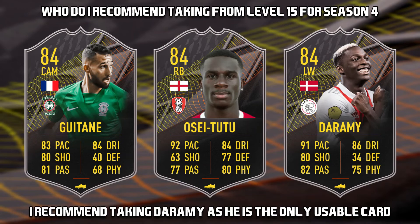So who do I recommend taking from level 15 for season 4? I would personally recommend taking Durami. This isn't even a really hard choice — you take a league one right back, a French Liga NOS CAM who is genuinely awful with cards better from day one, or you take a somewhat usable left winger from the Eredivisie where they lack options. I don't know how they're the same rating as the level 15 cards we got last season. EA have really messed up this season — they gave us a player that wasn't even playing for the right club, they haven't made them 85 rated, and they're all day one cards. It's just truly shambolic. But I would recommend taking Durami because he may be the only one that you get any sort of use out of.